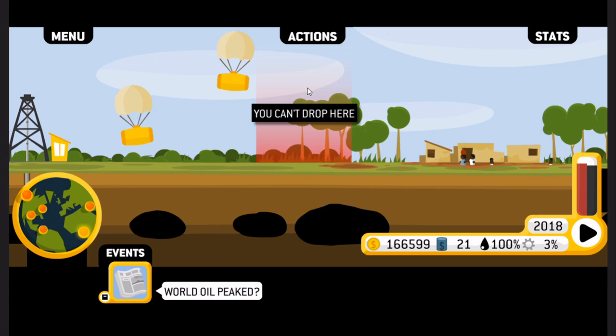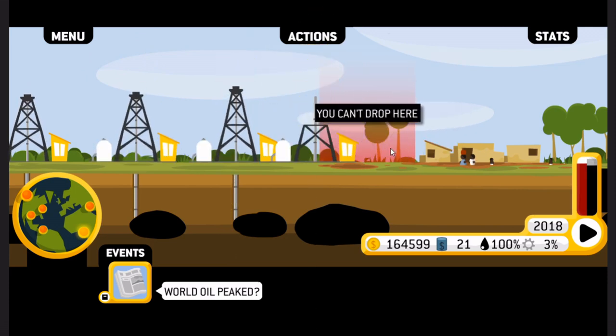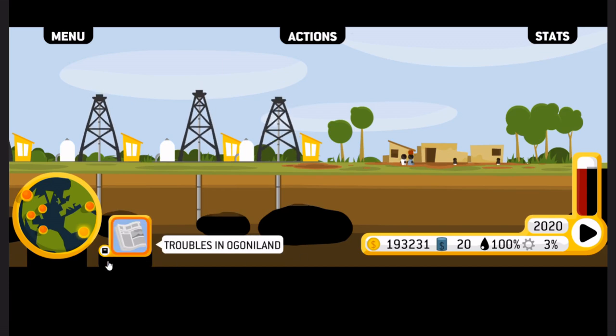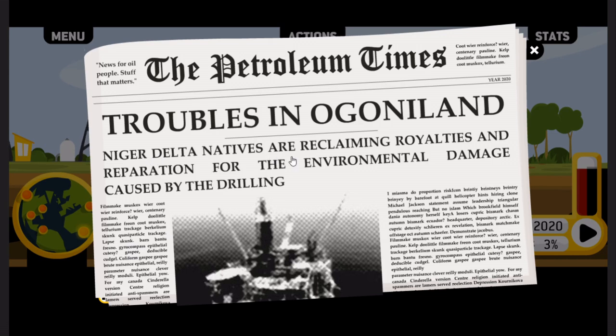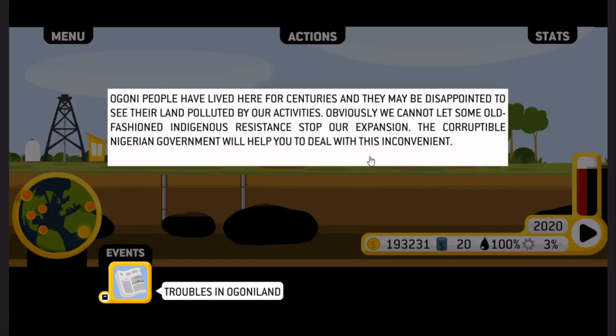I will use more sophisticated drilling methods here just to try and offset the issues we're encountering. If we make it to 2020 and the world doesn't end, we've done something awesome. Troubles in Ogoni land — Niger Delta natives are reclaiming royalties and reparations for the environmental damage caused by the drilling. Ogoni people have lived here for centuries and may be disappointed to see their land polluted by our activities. Obviously, we cannot let some old-fashioned indigenous resistance stop our expansion — the corruptible Nigerian government will help deal with this inconvenience.